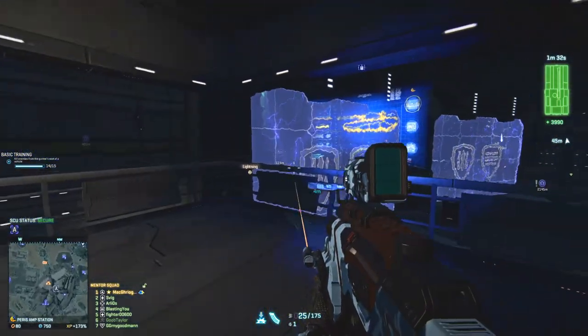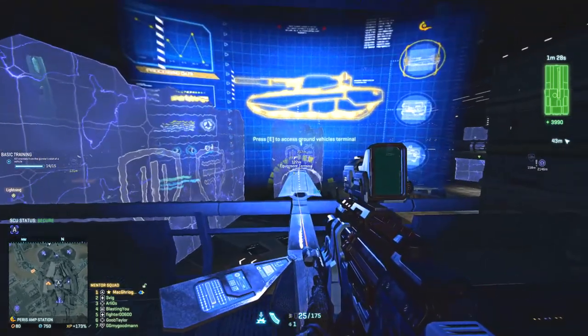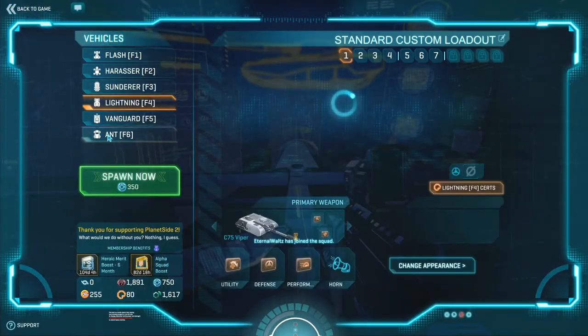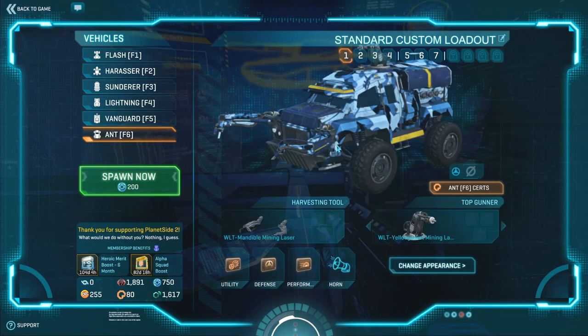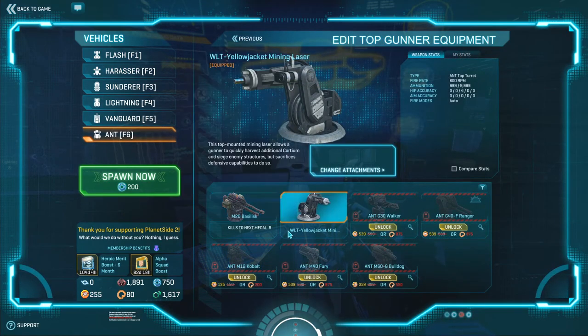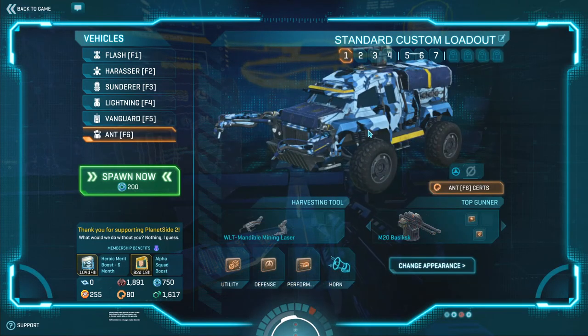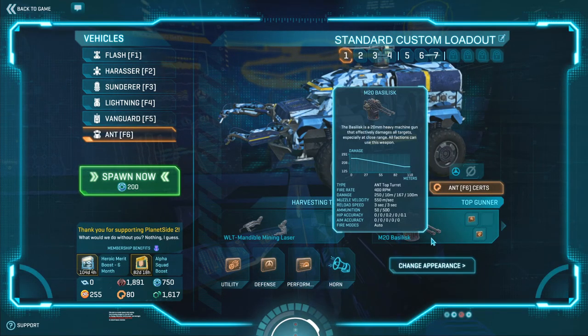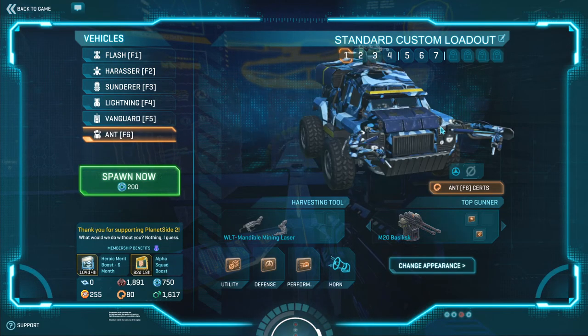To actually get the ANT, if you're new to the game, you have to access the ground vehicle terminal and you'll find it there. Yours might look like this with the default mini laser, but I highly suggest upgrading a weapon right away — either an AA gun, or I'm using the basilisk, just to do a little ping damage.